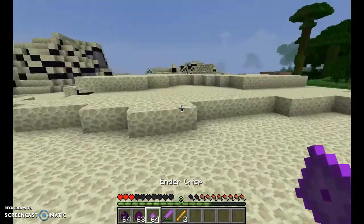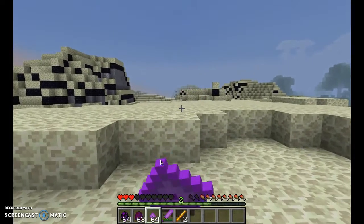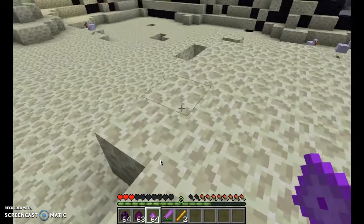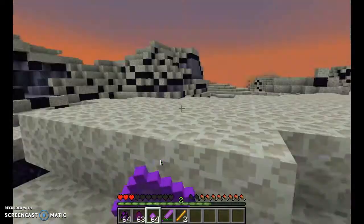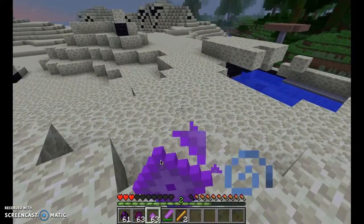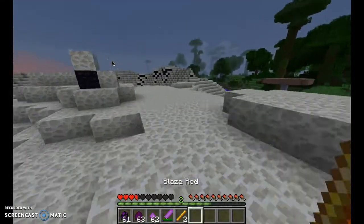Now that we're in Survival Mode, great time to show you the Ender Crisp. It's a little gem-looking food item. You can eat it and it will restore one hunger bar, but your hunger will go back down fast. The advantage is: say there are Ender Creepers everywhere, you're trying to get away but you're running out of hunger. You eat these and you get Speed 2 for 10 seconds, so you can get away super fast.